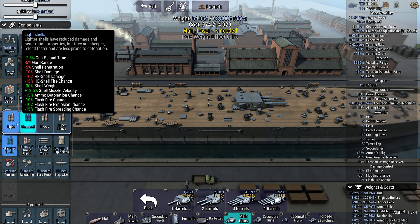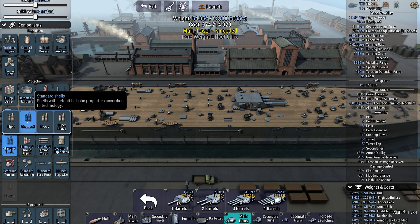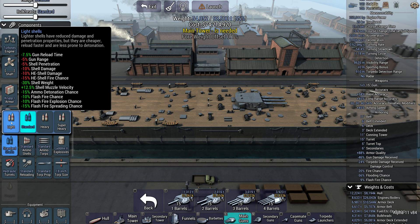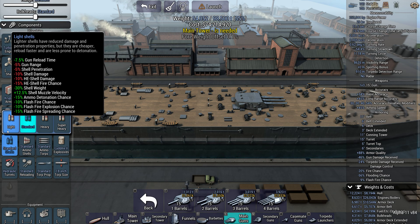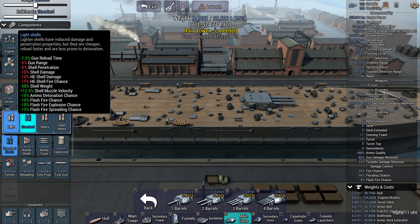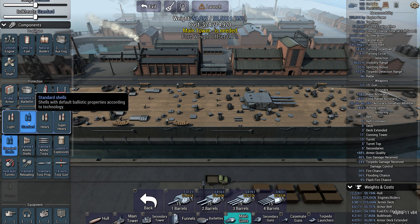Let's talk through the different shell types. Standard shells are available all the way through the game, and light shells are an option pretty much from the start. Heavy and super heavy unlock later on. Standard shells offer you absolutely no differences whatsoever.